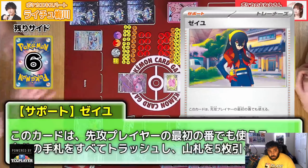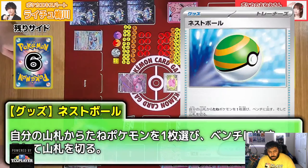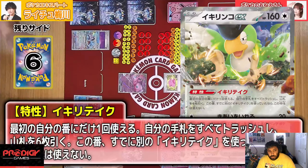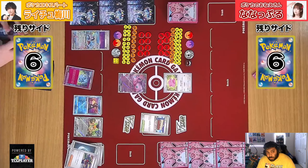Ho-Oh V does more damage based on the number of different energy types attached to it — 100 plus 30, I think, is the exact number. We're going to see Radiant Greninja hitting the board as well, and the Town Store attaching for turn. We're going to use the Squawk ability, discarding some more cards. Two Carmines in this deck — just planning on going fast, going first.